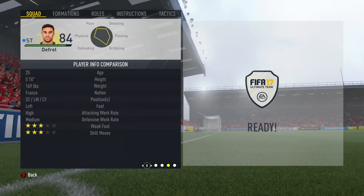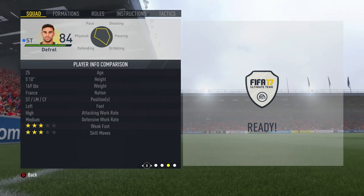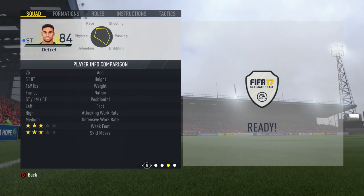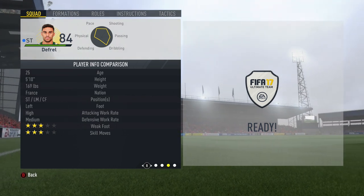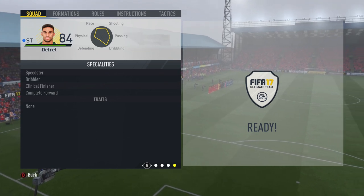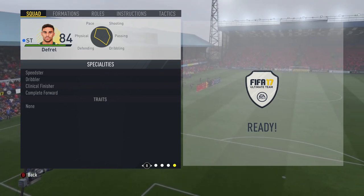He has high/medium work rates, which are always good on a striker, three-star weak foot and three-star skills, although his weak foot actually felt more like four stars in-game — quite a strength. He also comes with specialities including Speedster, Dribbler, Clinical Finisher, and Complete Forward.